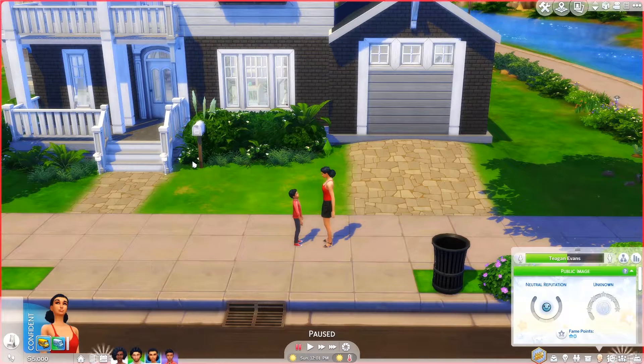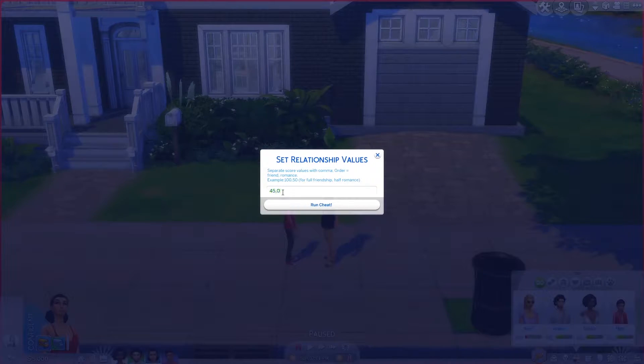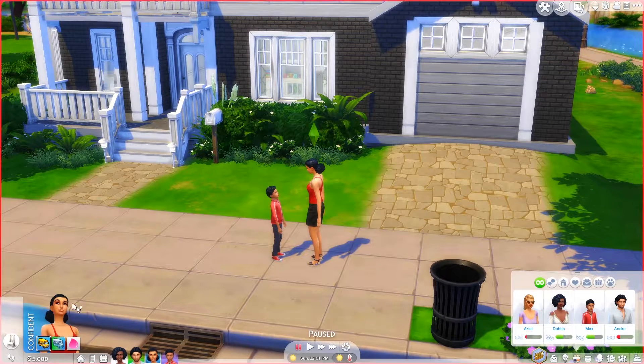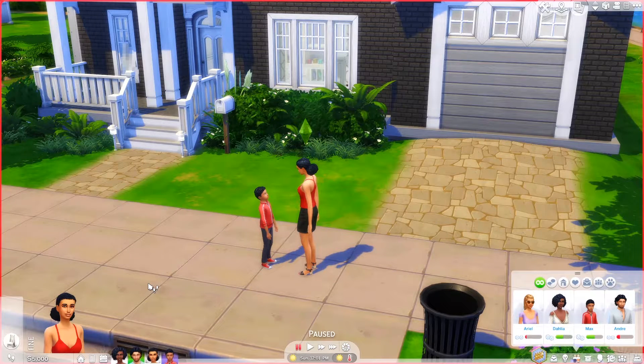You can also right-click on a sim's relationship panel. For example, if this is her father and they had an argument, you can set the relationship to minus 20 and it'll drop it down. You can also right-click on moodlets to remove them — so if a sim has a negative mood disrupting your gameplay, like grief when you want to flirt, you can just right-click it and it's gone.